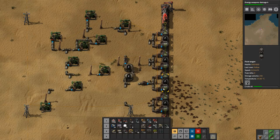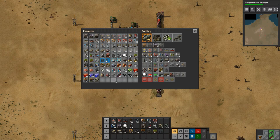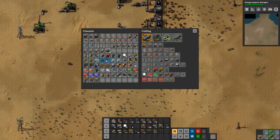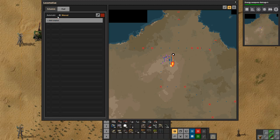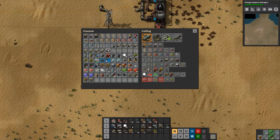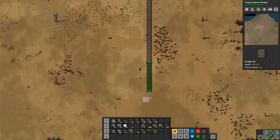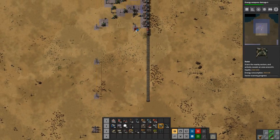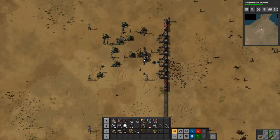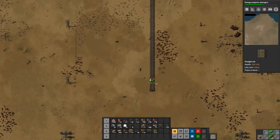It doesn't matter that one is more full than the other sooner. Let's see - do we have any fuel? No. Oh, we do have some solid fuel, which will work. So let's actually stick the solid fuel in here and let's build a railway. Actually we should put down a radar up here so we can see what's going on, because that way we can tell the train to come down once we're back at the base, which would be useful.